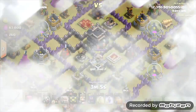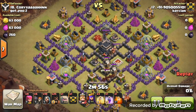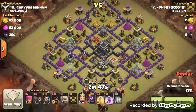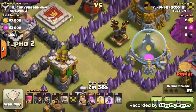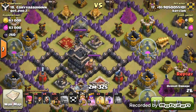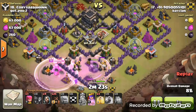Looking at another attack: our number 17 attacking their number 18, Paras. This is a very familiar base layout — the four-cube base — possibly from a Desirable Demons video, one of the very popular bases. You can see it's a GoHog attack strategy. The only real place for double giant bombs is in two spots, and I'm assuming that's where they are — with skeleton traps likely in the corners.